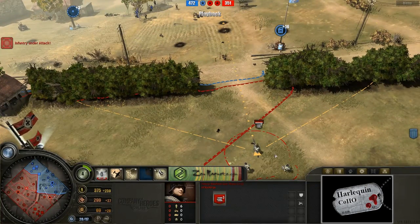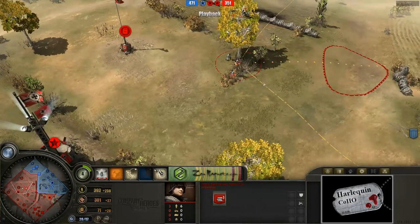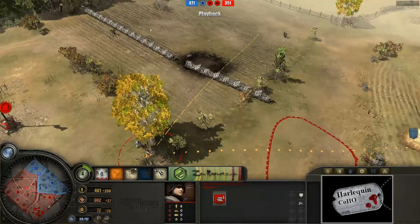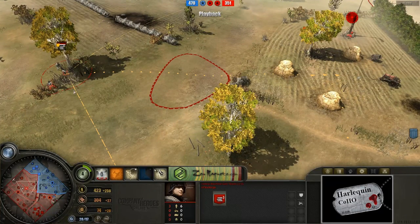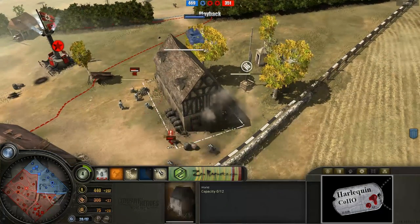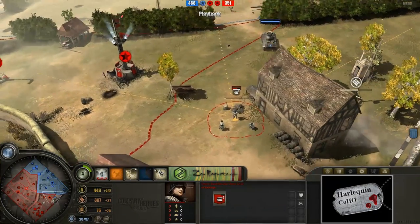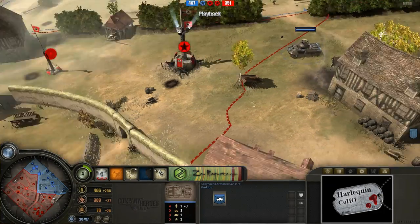Meanwhile we do have a little bit of supporting fire going on for this heavy machine gun team on the right-hand side. And on the left-hand side, just one heavy machine gun team. Notice how useful having all of this static defense is — you can hold on to the entire left-hand side of the map with one HMG team. Greyhound armored car getting a little ambitious, coming in here putting some pressure on. This heavy machine gun team can't really touch an armored Greyhound like that.